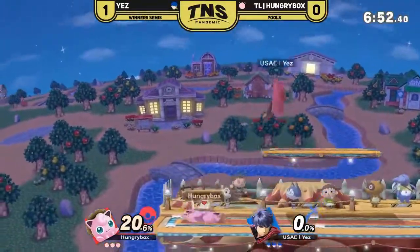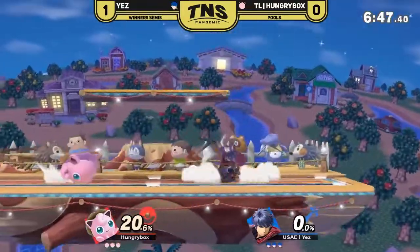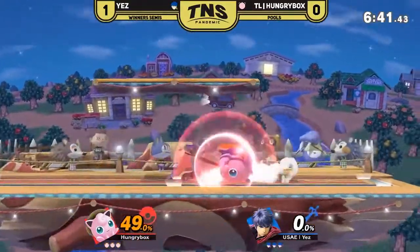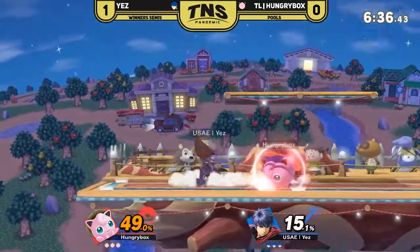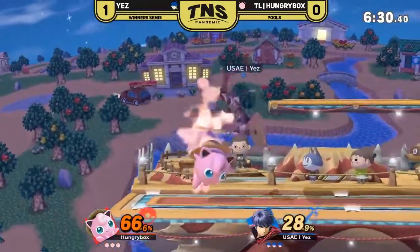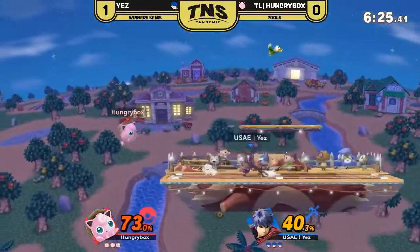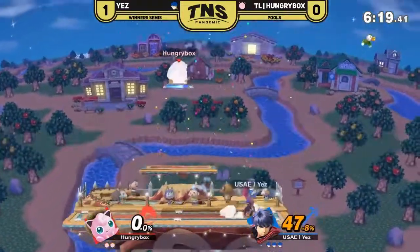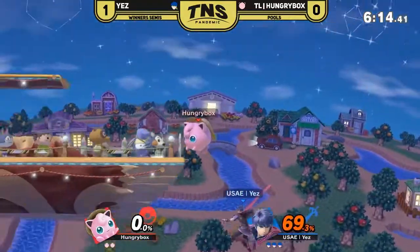A very commanding Game 1 in retrospect. We're seeing Yez just putting on so much pressure against HBox. We are seeing HBox go for that down throw — definitely some good stuff, able to catch their opponent with some grabs like we were talking about earlier. That's so scary — Ike just fading out there possibly with the back air. There we go, that's what we want to see from HBox right here. But the sing is not gonna land — Yez totally punishing right there.